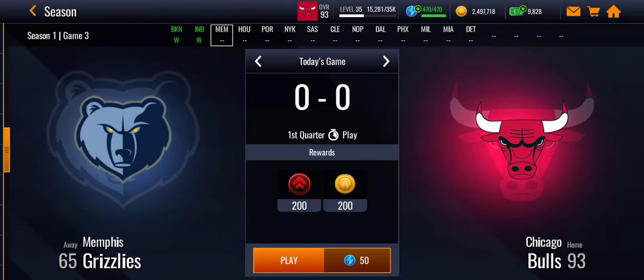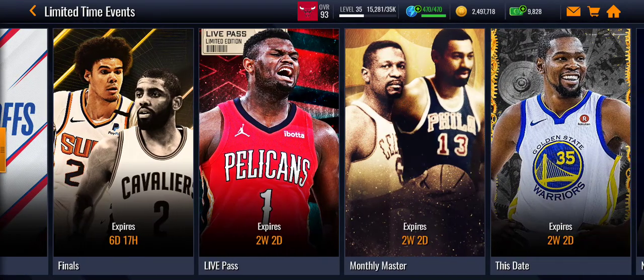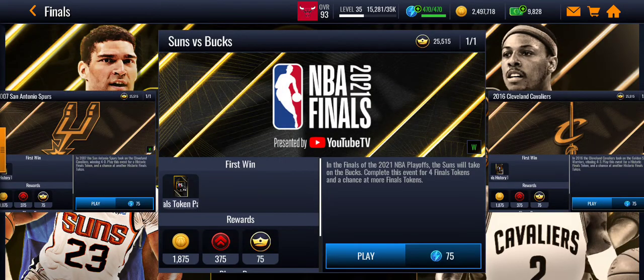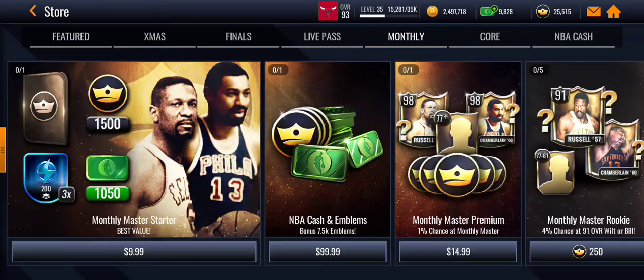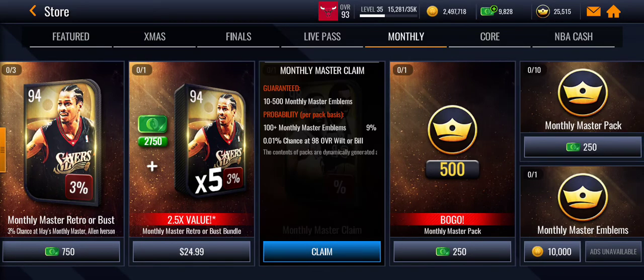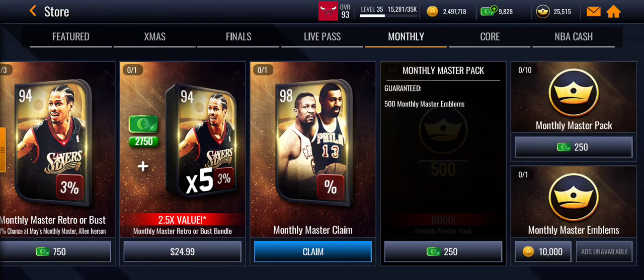To send 5K emblems, just play the game. Events will give you around 75 emblems each, and you can also buy some from the store. These sections here will all give you emblems as well.